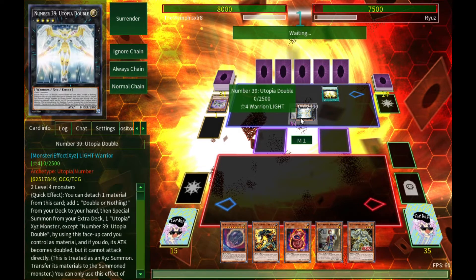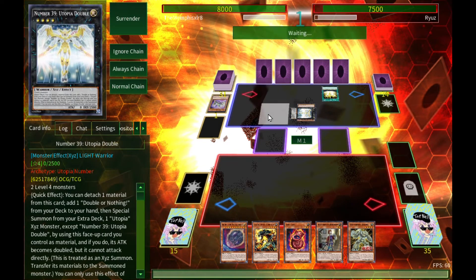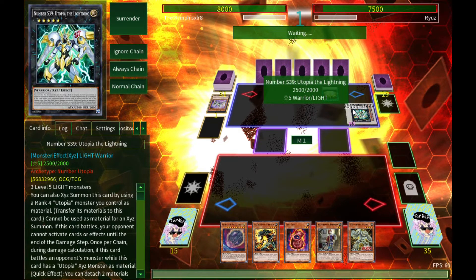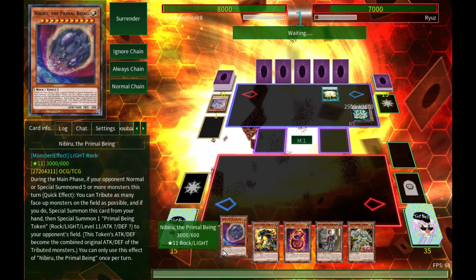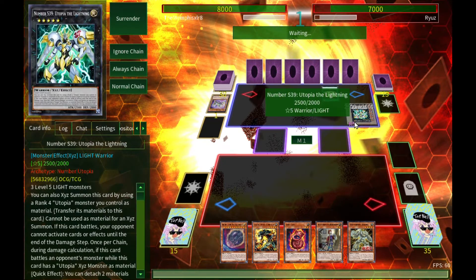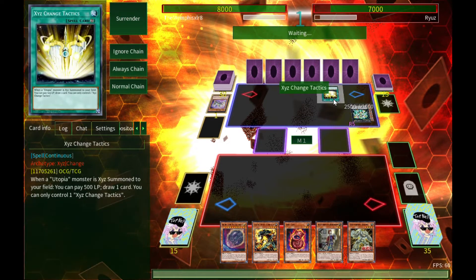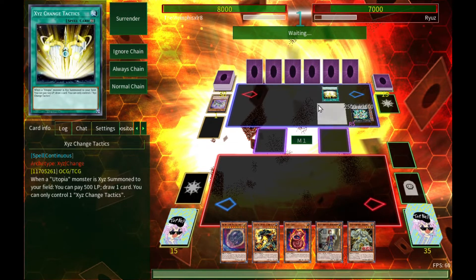As soon as he summons five monsters I'm going to drop Nibiru — that's just how it goes. He summoned the Lightning Boy. I won't Nibiru just yet — I can wait until the end of main phase to activate it. I should be allowed to do that. I think he'll Exceed summon on top of this or something.